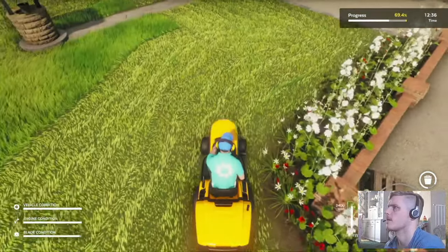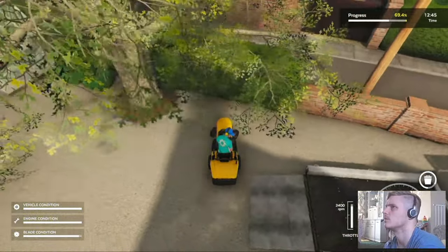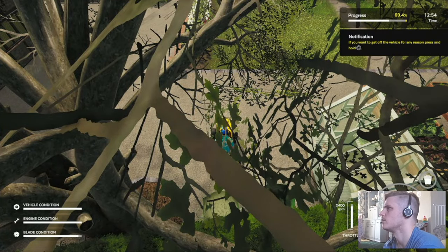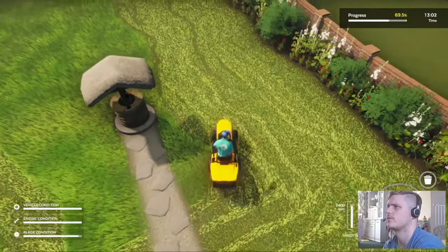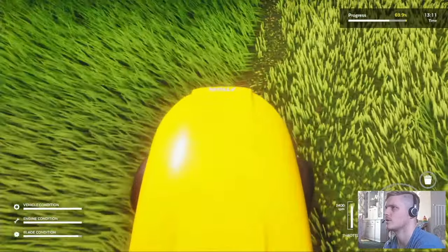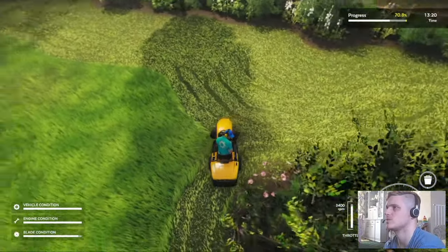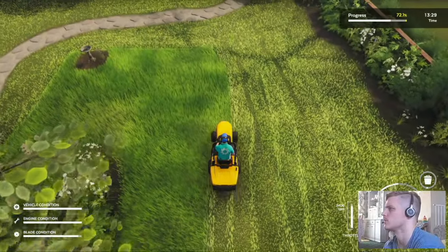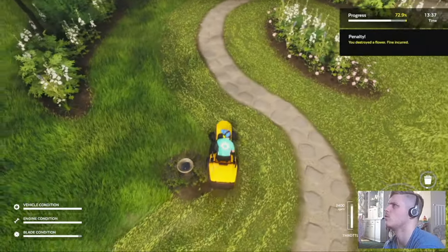Can't remember where the exit is — there it is. Not sure where the grass boxes are — there they are. Get that emptied. Beautiful. Okay, that's it — let's go finish it off. The final stretch: we've got 30% left to do. I think that was a slight collision — feels like I hit the brakes in time but I don't know. I wish it would say when there's a collision, like it tells you when you've destroyed a flower — so why not tell you about collisions as well?